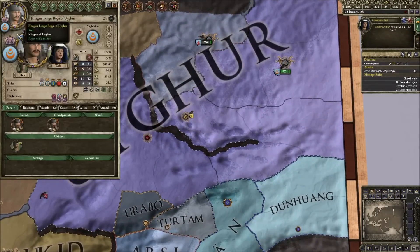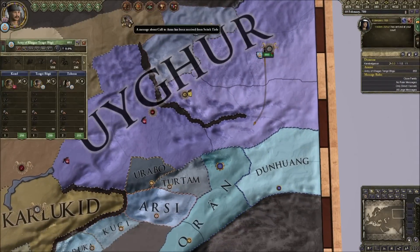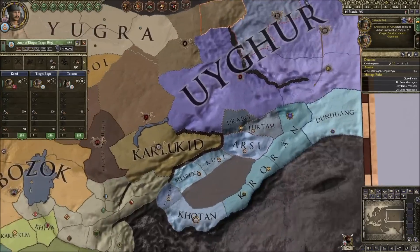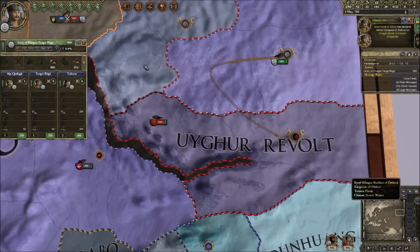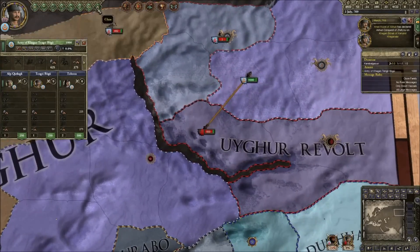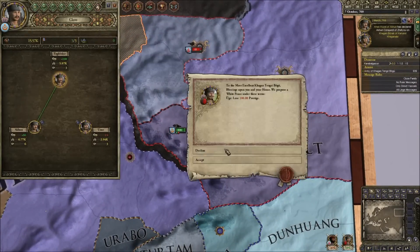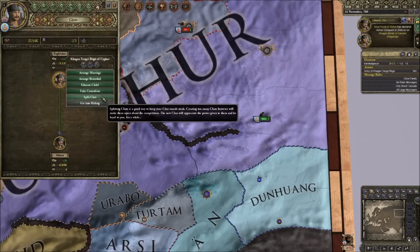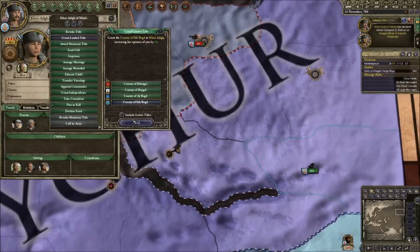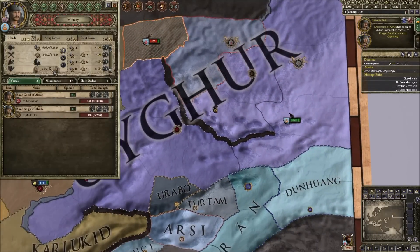We start off in the traditional Crusader King's way, by attempting to secure alliances with our vassals and getting married. Unfortunately, we mess it up terribly and there is a revolt immediately. Luckily, as a nomadic Khanite, we're able to quickly raise a permanent group of horse archers and various other cavalry groups. We immediately win the war by winning a couple battles and go ahead and re-divide the territories among our new vassals.